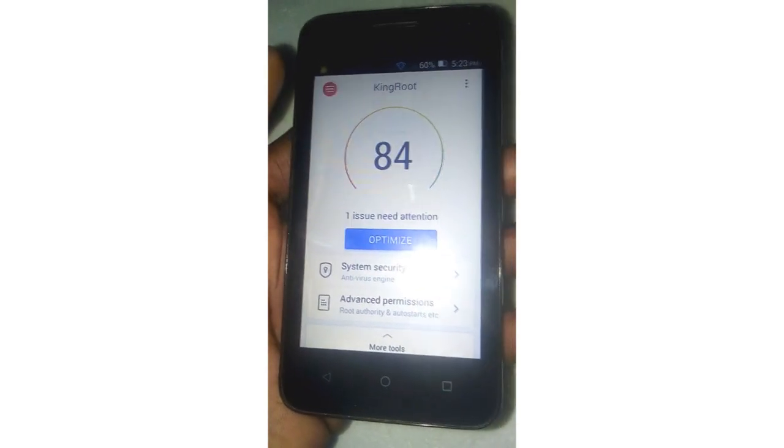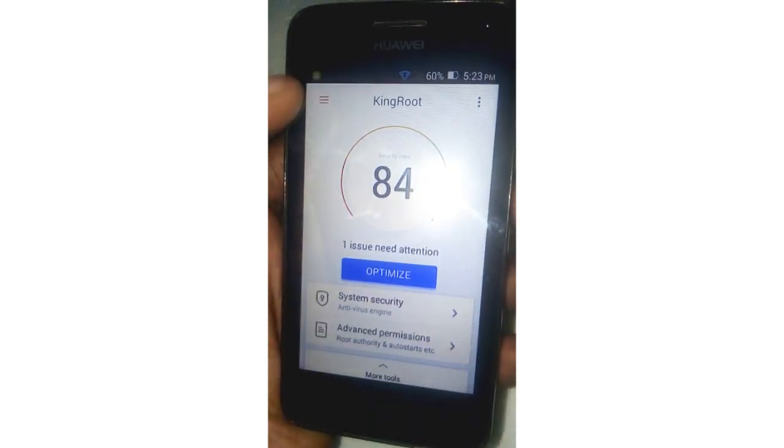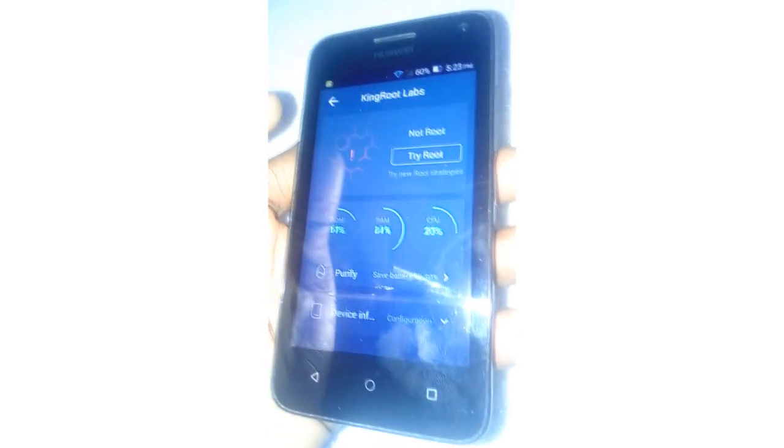Okay, it's gonna be just like this, go ahead and click right over here in the app. As you can see now, route - try route - go ahead clicking on it straight.